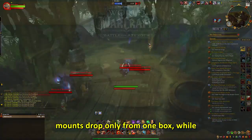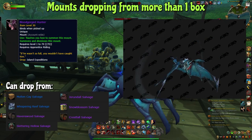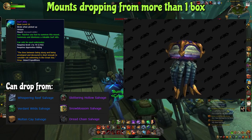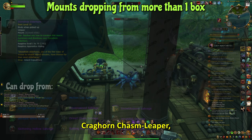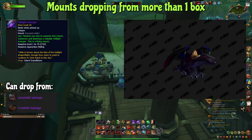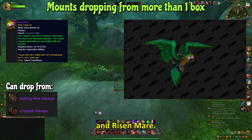Some mounts drop only from one box, while others can drop from multiple. The mounts that can drop from multiple boxes are the Bloodgorge Hunter, Surf Jelly, Stonehide Elderhorn, Craghorn Cavern Leaper, Twilight Avenger, Squawks, and Risen Mare.